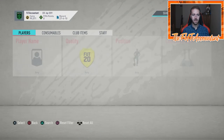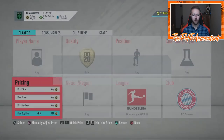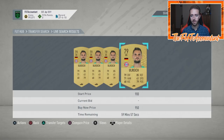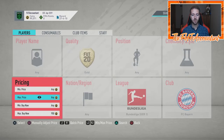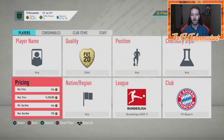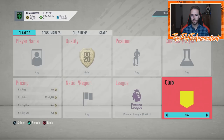It looks like the cheapest one right now is somewhere around 900 to 1,000 coins for some of these cards. I'm recording this before squad battle rewards, so if you're watching afterwards you might see a little dip in these non-rare gold prices. Could be another opportunity to buy in, especially if you want to get in on some of those cards.